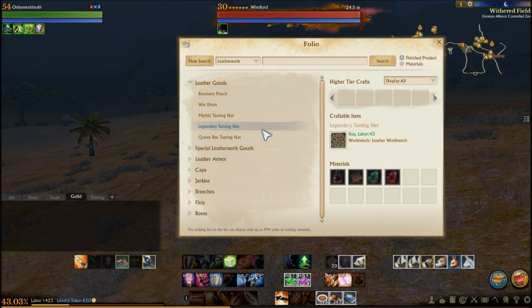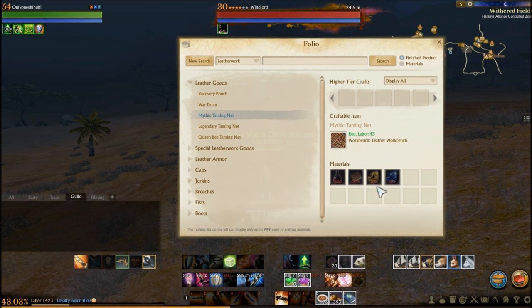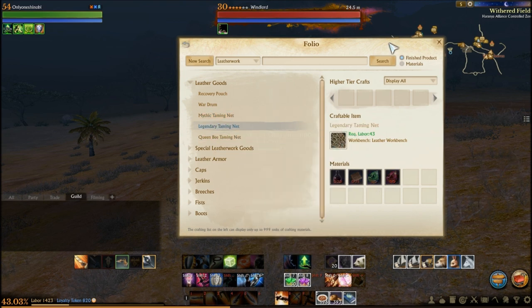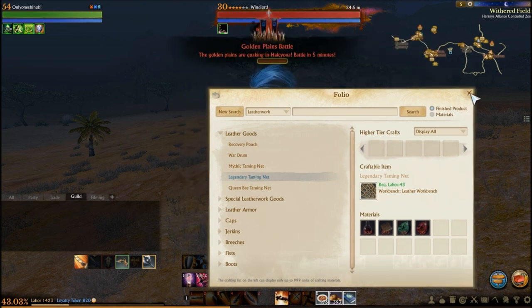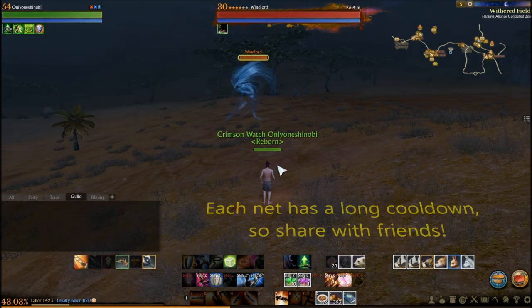The legendary net on my server has a total material cost of around 100 gold, and the mythic taming net is a little bit more expensive, only because the topaz are rare and pricey — sometimes as much as 11 gold each. You'll need some legendary taming nets for the Windlord. Craft these in advance and I recommend crafting around five to start with because the first net may fail.